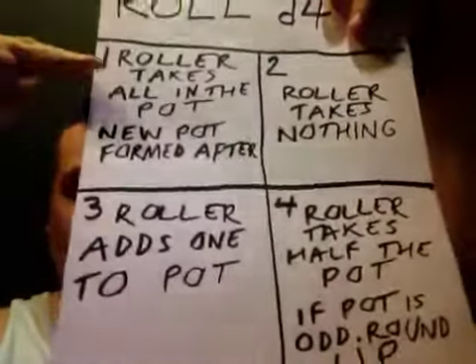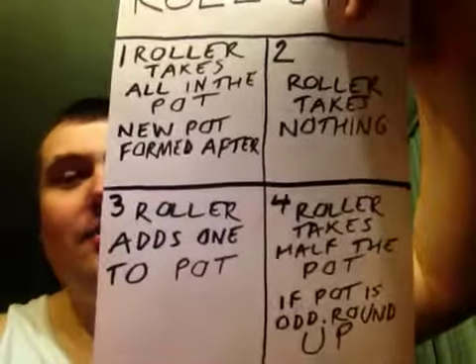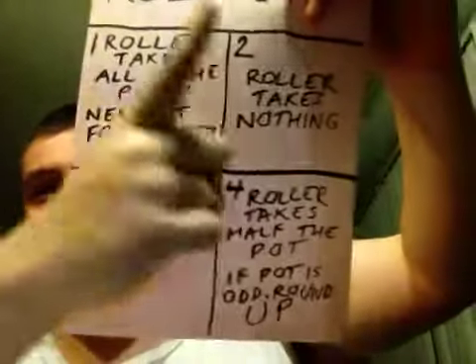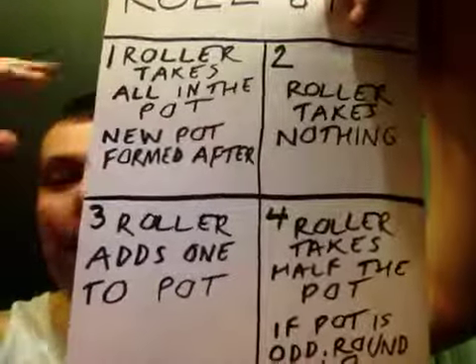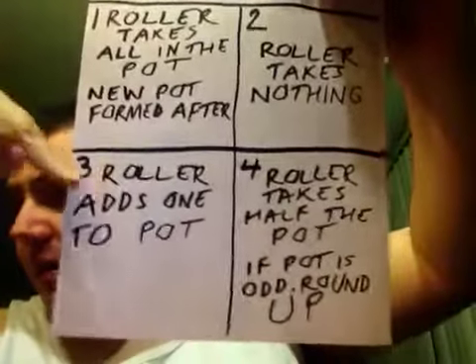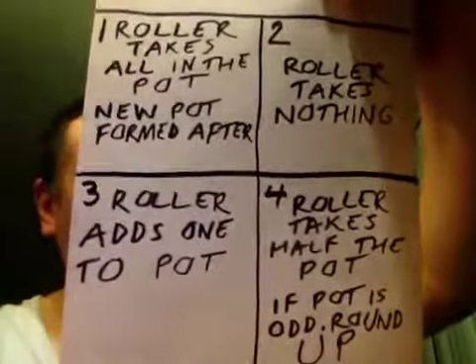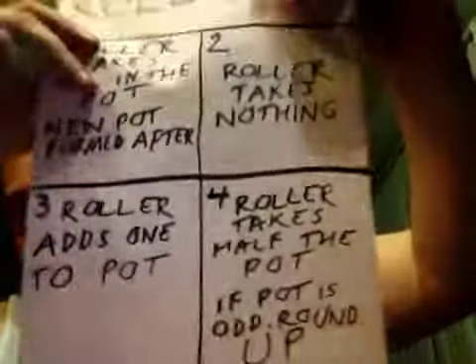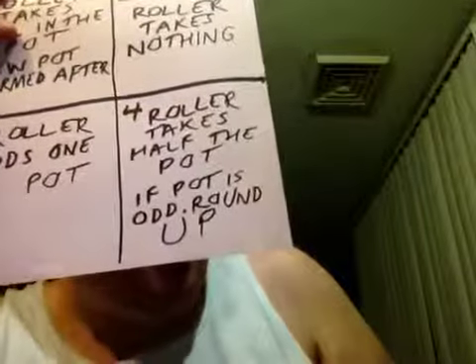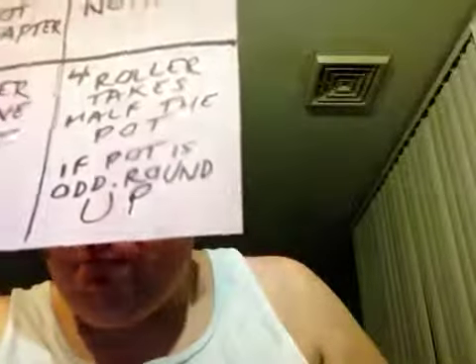A one on a d4, you take everything in the pot. And of course, you have to add a new pot once that happens. A two, and you don't do anything — pass it to the next roller. You roll a three, and you add one to the pot, then pass the die on. A four, you take half of the pot. And of course, if the pot has an odd number in it, you take half plus one.